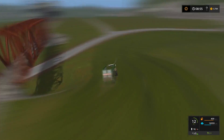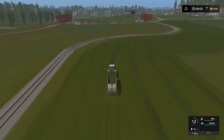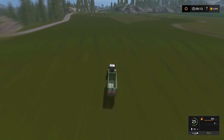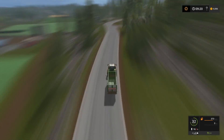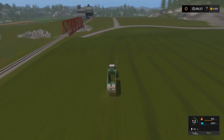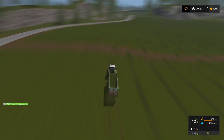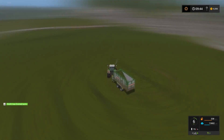A few more things worth pointing out: you definitely want to pay attention to the speeds specified in courseplay. You can increase the field speed, reversing speed, and turn speed on the loading wagons and they usually handle that pretty well. I also found that during the actual fieldwork down-and-back portion — not the headlands — disabling turn-on-field makes it go a little quicker. Also, by running my unload course through the main farm silo and the fermenter, when one was full it just started dumping in the other, which was pretty handy.